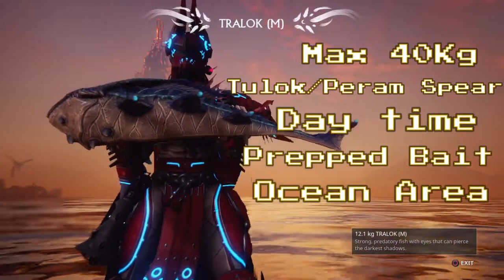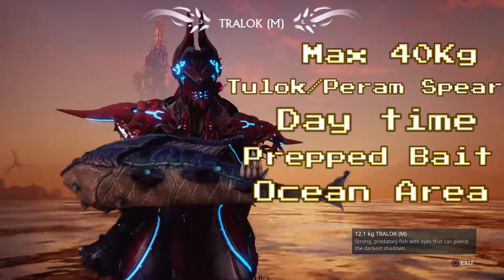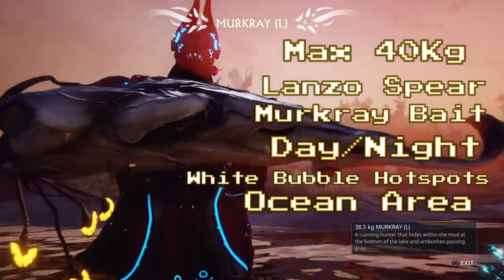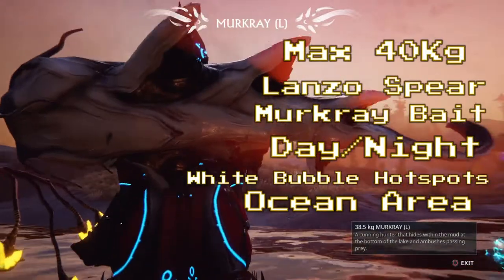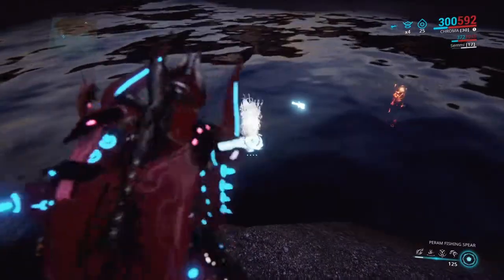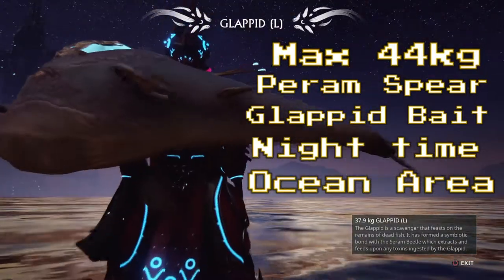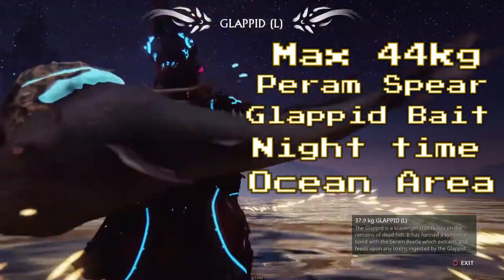Trallocs are in the ocean area during daytime using the prep or twilight bait; the Tulok or Piram spear works well against them. Mercuries weigh about 40 kg and need the Lanzo spear with mercury bait — available day and night. Look for white bubble hot spots in the ocean; that's where mercuries appear. Glapids are the rarest, weighing 44 kg, requiring the Piram spear and glapid bait — only available during nighttime in ocean areas.